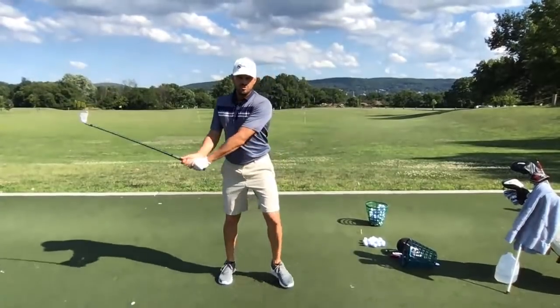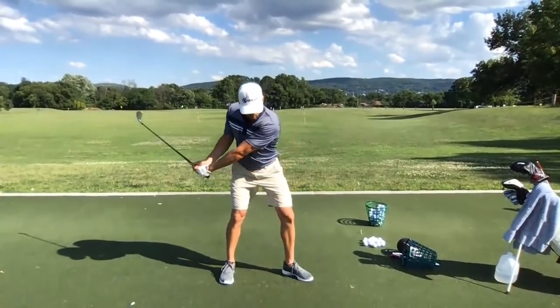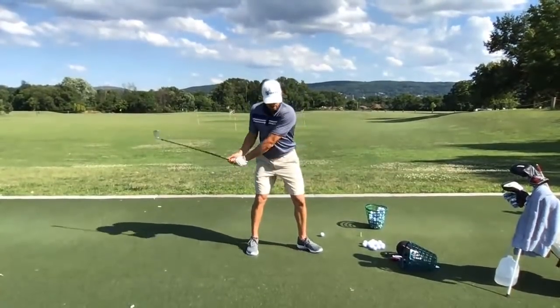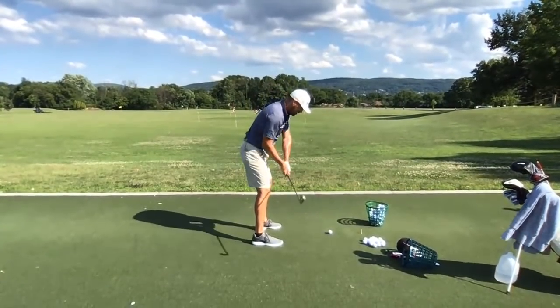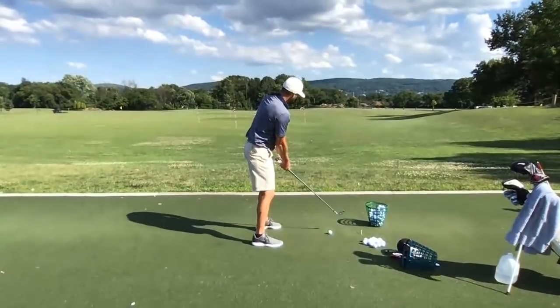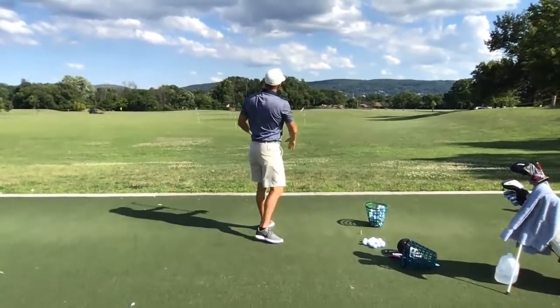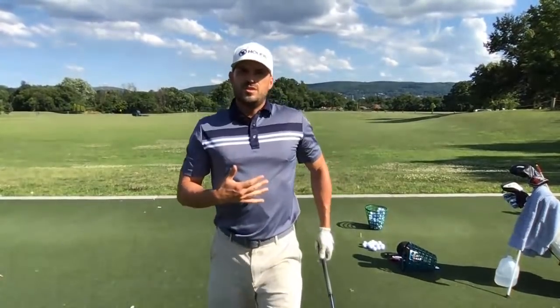Increasing overall body rotation on your downswing — getting your shirt buttons to the target sooner, getting your left shoulder up and out of the way, pulling the hands up into the left as you feel like the club head throws more 45 out in front. So instead of being here, turn your chest and throw the club head about 45 out in front. When I say throw the club head, I mean literally throwing your wrist angles and extending your arms — a lot of that is dictated by body rotation. More turn, you throw it later; less turn, you throw it earlier.